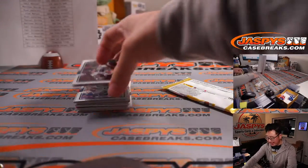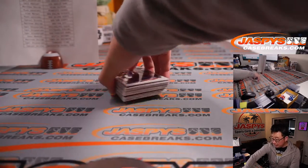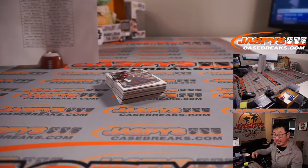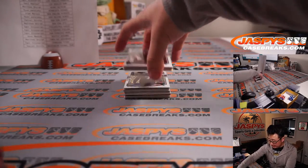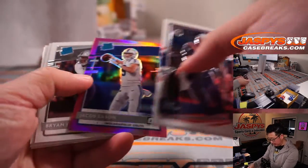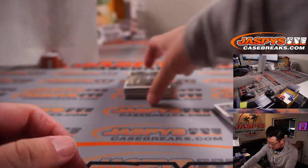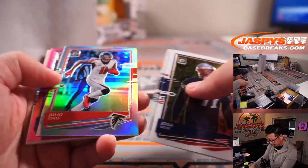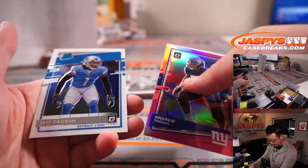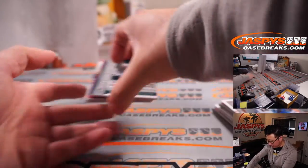One last blaster box to give away the final six spots. And then if we can just move six spots straight up on JaspiesCaseBreaks.com, that'll get us to Breaksville on that second half of NT. If you're watching live, go and get it at JaspiesCaseBreaks.com — we'll finish off that break.